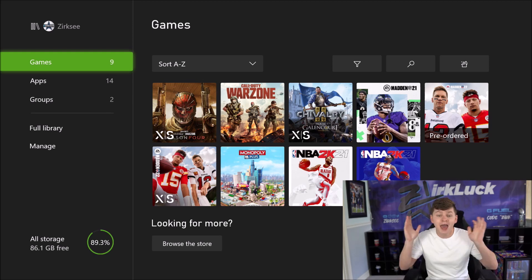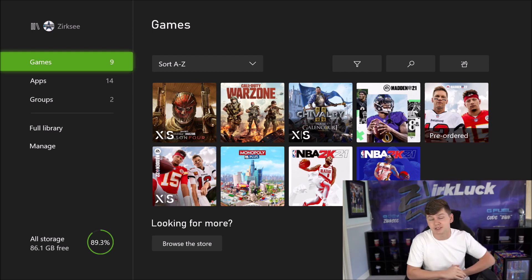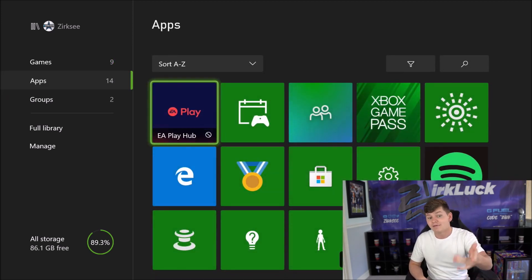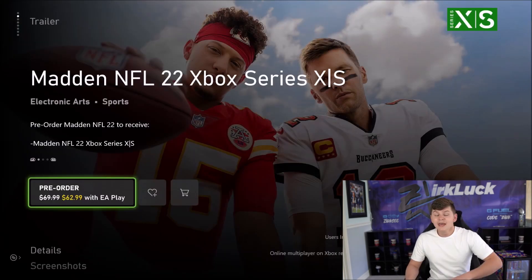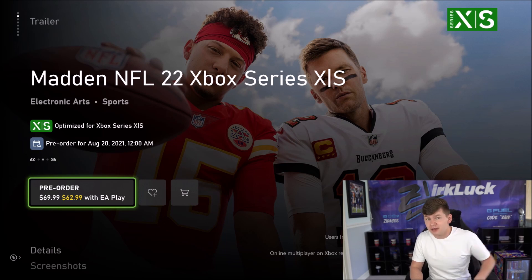Let me go over how you guys can actually get it on Xbox, then I'll show you how to get it on PlayStation. I am on the next-gen Xbox Series X. If you guys are on Xbox Series X, there are two different ways you can get the trial. If you have EA Access that's one separate thing, but you can see right here the EA Play Hub — it doesn't even work for me because personally I have Xbox Game Pass. So if that doesn't show up for you, you can come on over to the Microsoft Store.